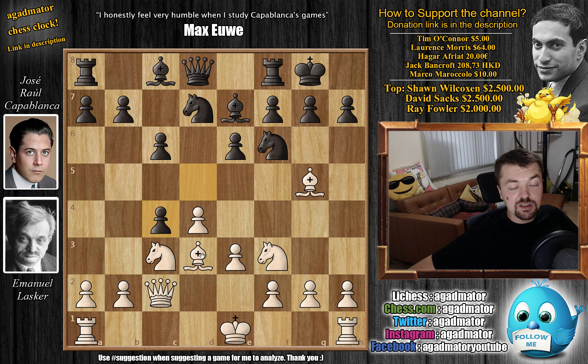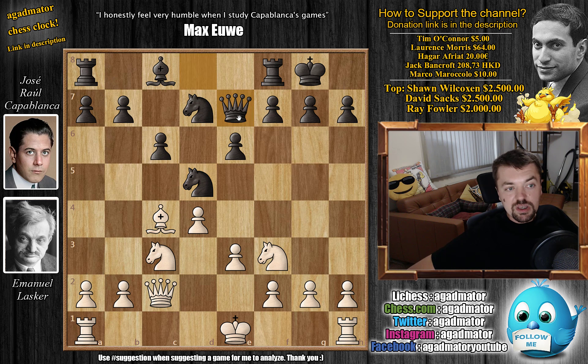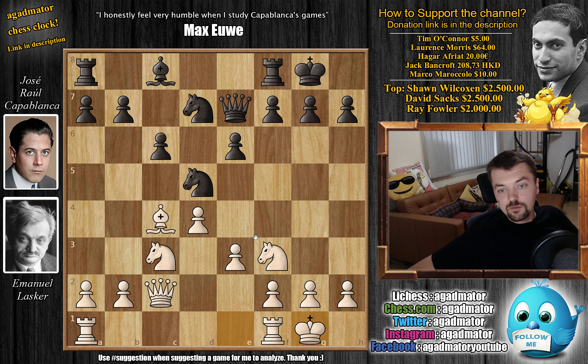Now he can capture on c4 and force white to waste a tempo. We have Bishop captures on c4 and now Knight to d5 — a standard idea in this opening. You want to trade as many pieces as you can here. Bishop captures, Queen captures, and now we have kingside castling by Lasker. There were attempts of Knight to e4 here if white wants to further complicate things and not allow black to just trade pieces. But here Lasker goes for the timid kingside castle.